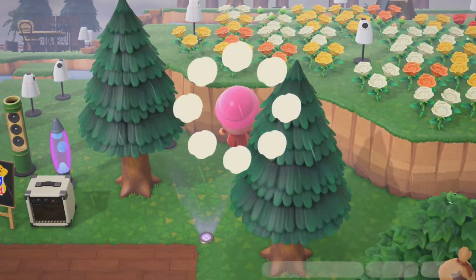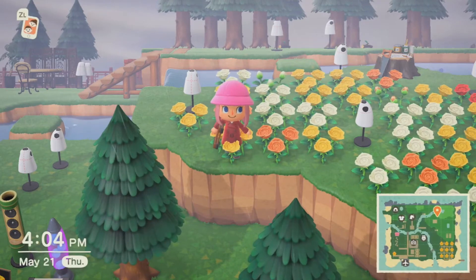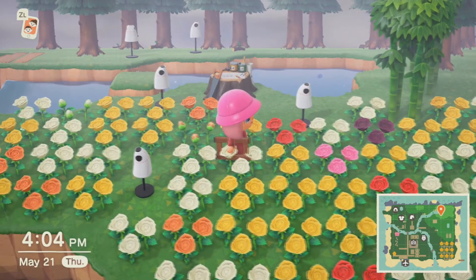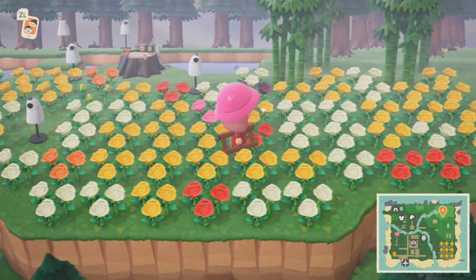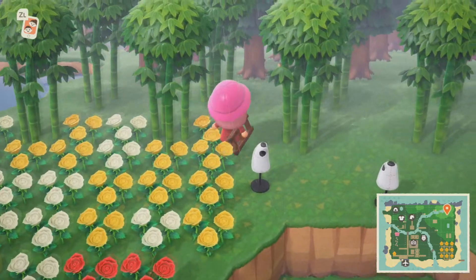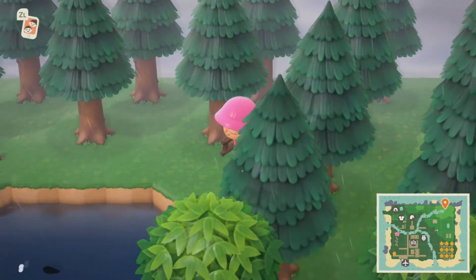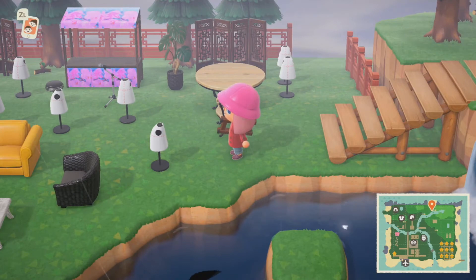Now we shall go up here. By the way, I did not really terraform this island — I kind of want to leave it how it is and work around it. This is where I put all my natural roses because I did not want to run over them. I call this a resource area — I have all my bamboo, all the trees, all of them, and a bunch of sticks on the ground, a few mannequins.